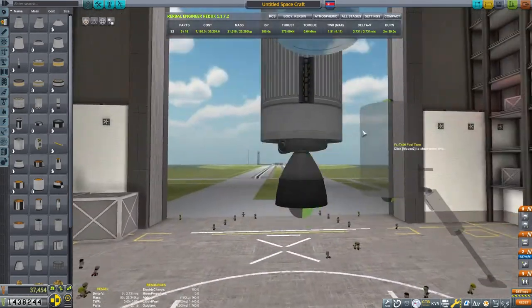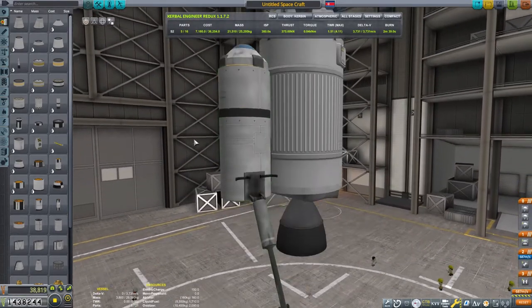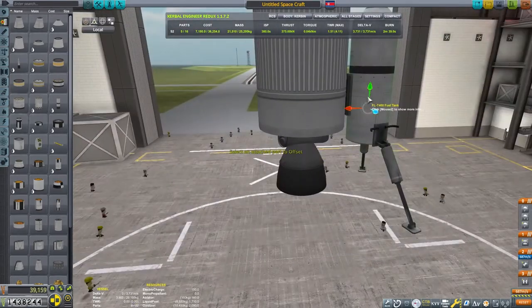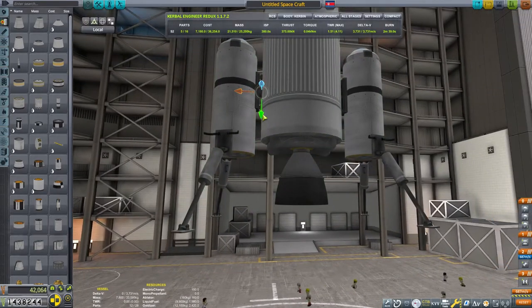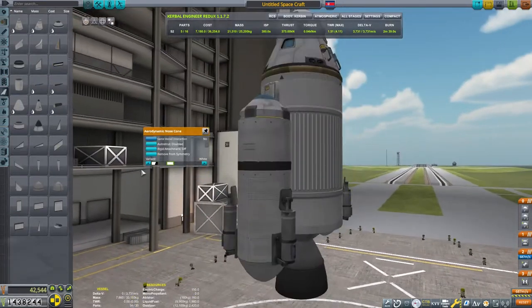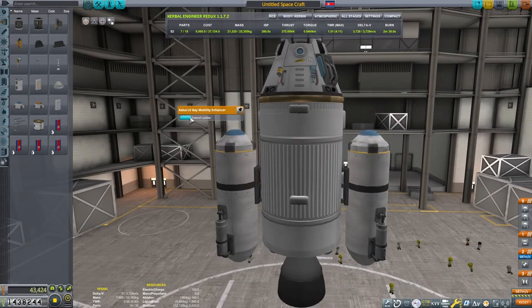So at a minimum the upper stage of our craft needs 3,350 meters per second of delta V. Our upper stage has over 4,400 meters per second of delta V, meaning it is more than capable if it starts fully fueled in low orbit. It was my intention to use some of the fuel to finish the circularization burn and have extras for any correction burns that we may need to make.